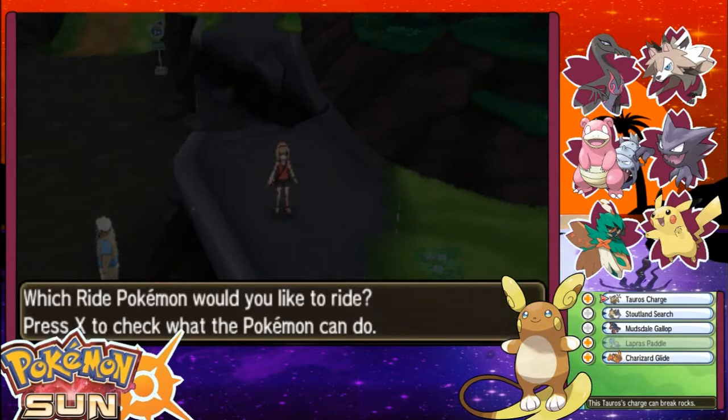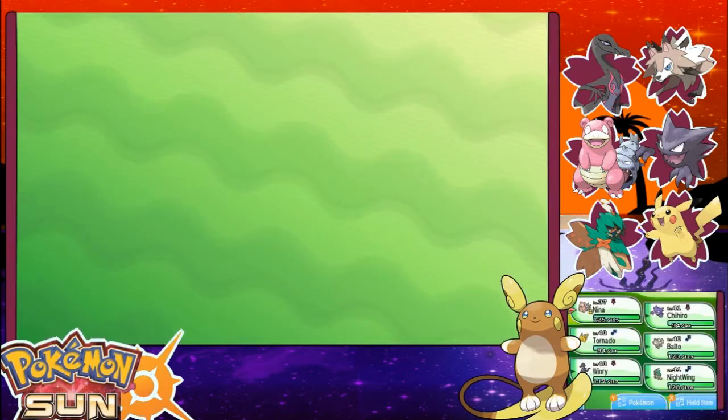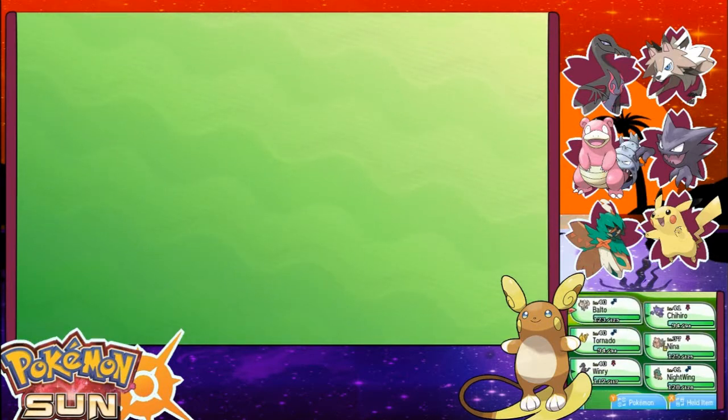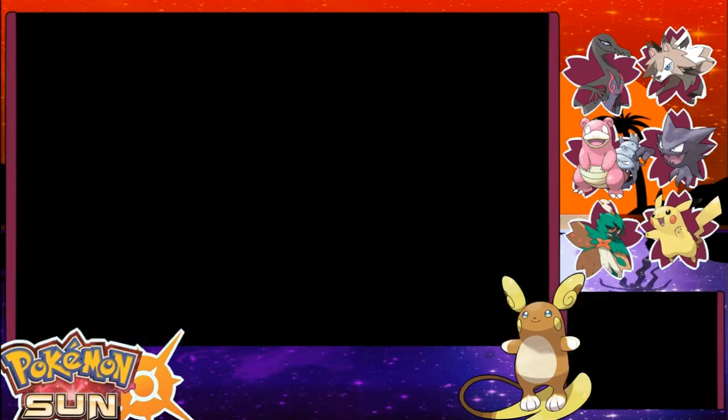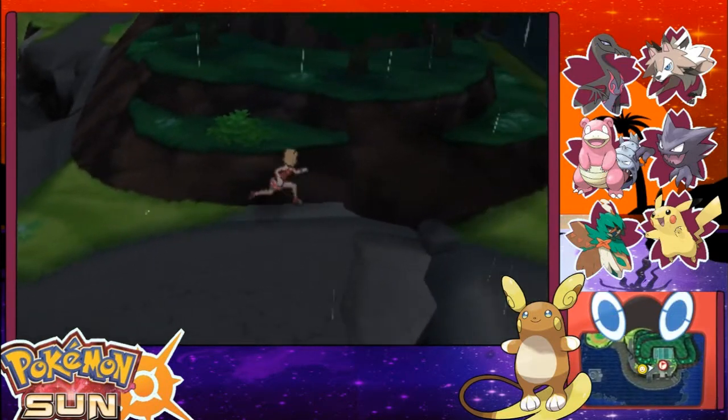Let me not have Nina out front — that would not be a good idea. We have to temporarily switch out. Let's put Balto there, because I have Chihiro, Nina — like the whole right side is actually weak to ghost, so even though they have ghost things, oh well.